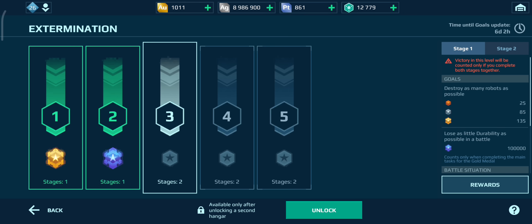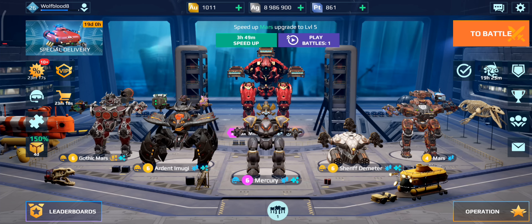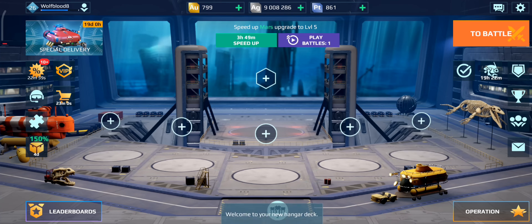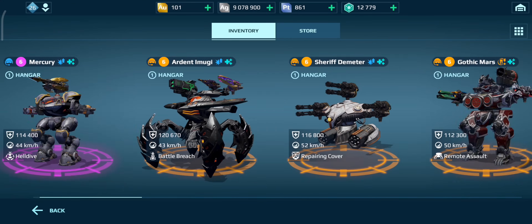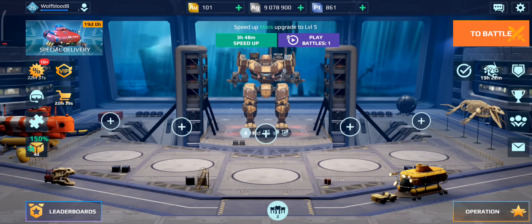I've just had an idea - I need about 300 keys and in extermination stage three you can get 250 keys. I have enough to buy another hangar - should I do it to get the keys? I think it's gonna be worth it. It's 1,000 gold but it will be worth it because I can do this in the future and it'll just be easier to get more keys. So we go ahead and buy ourselves a second hangar slot. There we go - I could fill this up with the OG bots, the Lancelot, fury and stuff.